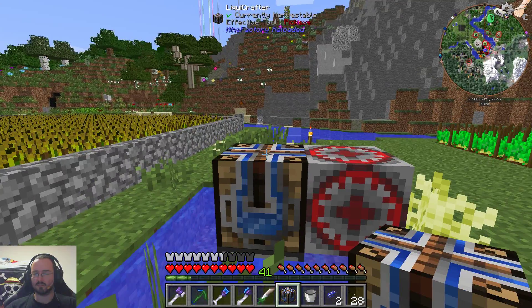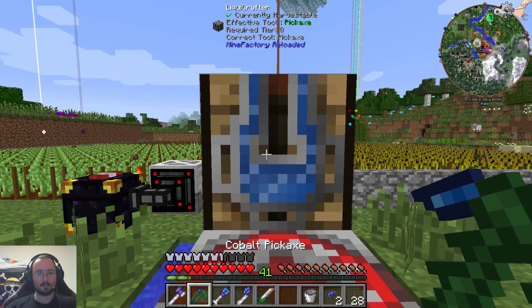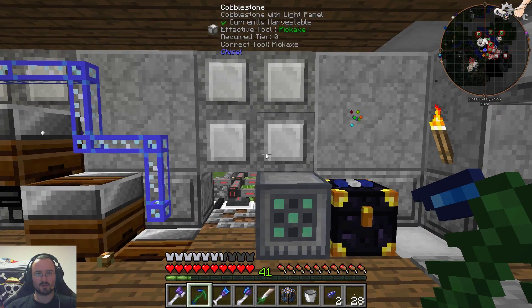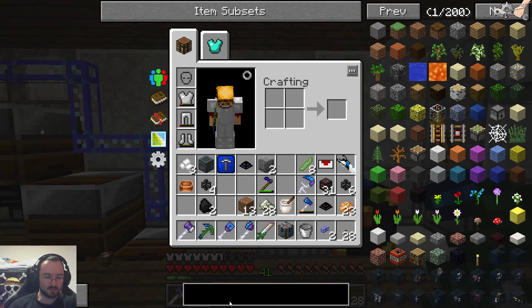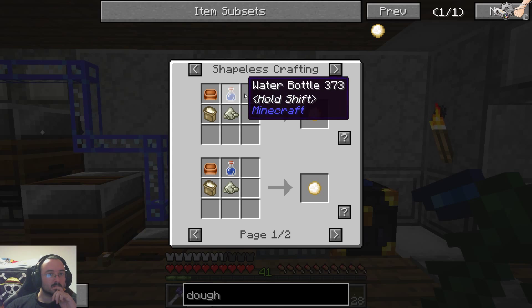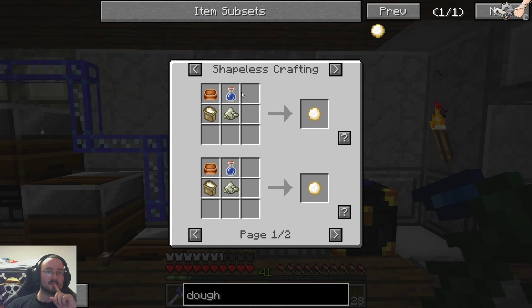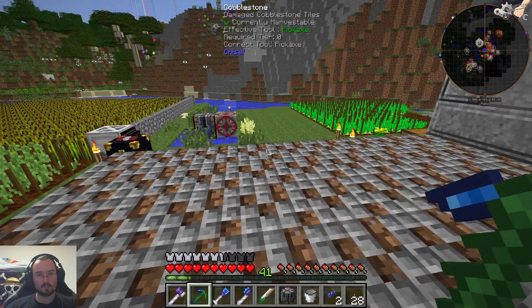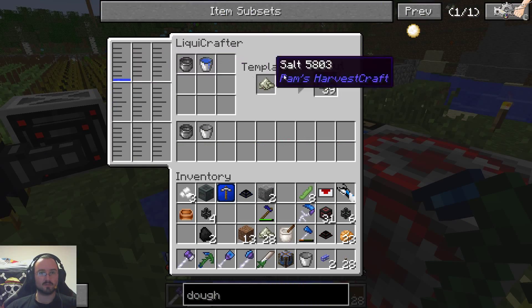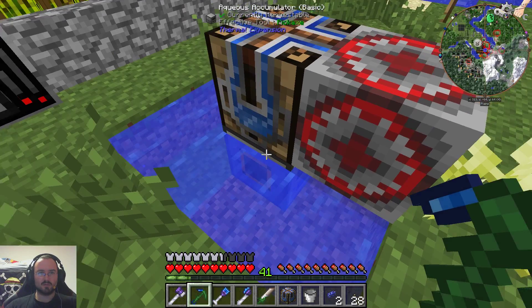And when we have our salt, I can do... what do we need for dough? We have salt. We only need the crafter. I have to look up dough again. So now we need the liquid crafter again, and maybe a second aqueous accumulator or something, because this one's pretty fast with building salt.